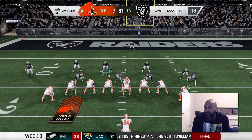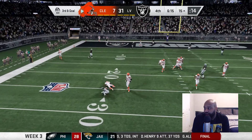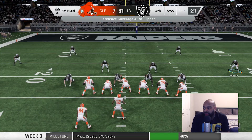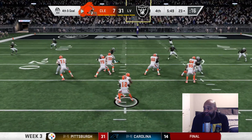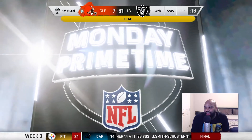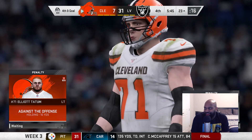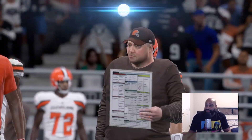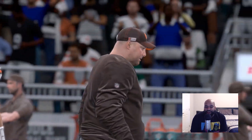Third and goal — three tight ends on the field, play action — Lennon gets sacked. Max Crosby gets his second sack on the day! Fourth and goal — Cleveland is going for it. Lennon in the gun, play action, tries to go to the end zone but gets batted down — incomplete. There's a flag for holding, but the Raiders decline. The Raiders get their win on Monday night against the Cleveland Browns. 31-7 is your final.